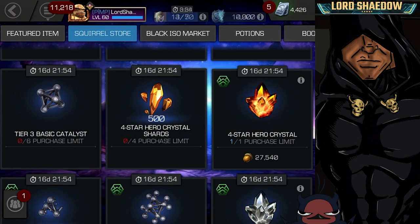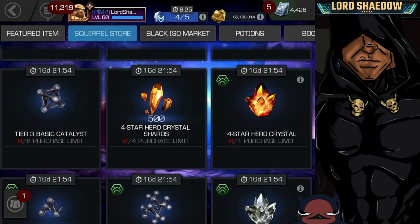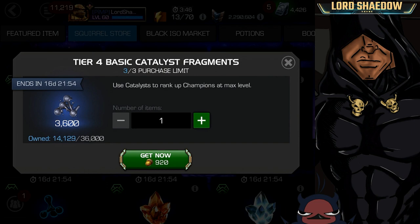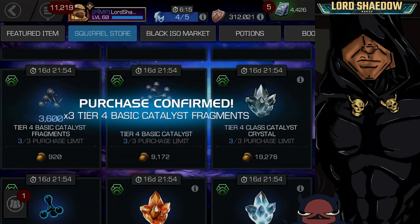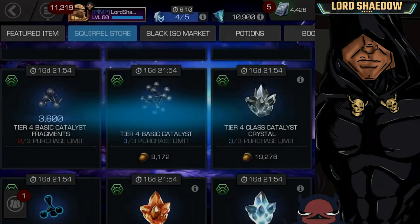We've got some four-star shards — you can see how many I have there, but I'll take some more. We get one four-star crystal. And now we're getting down to some juicy stuff, like these T4 basic fragments — not bad at all.